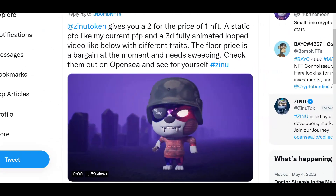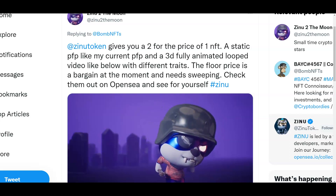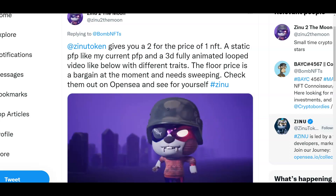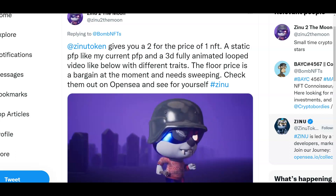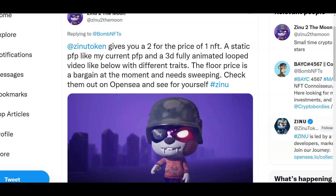As I go look at Twitter, the Zenyu token gives you a 2-for-1 price of NFT — a static PFP like my current PFP and a 3D fully animated loop video with different traits.